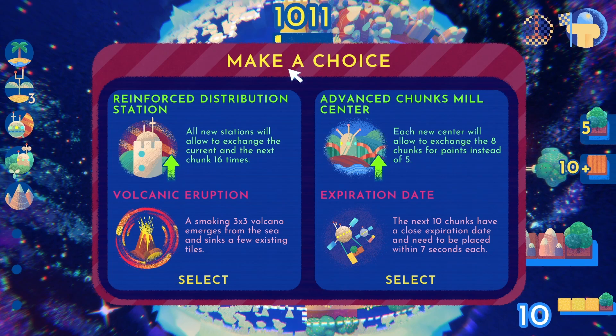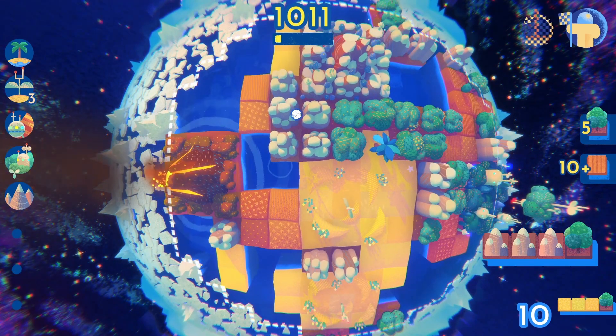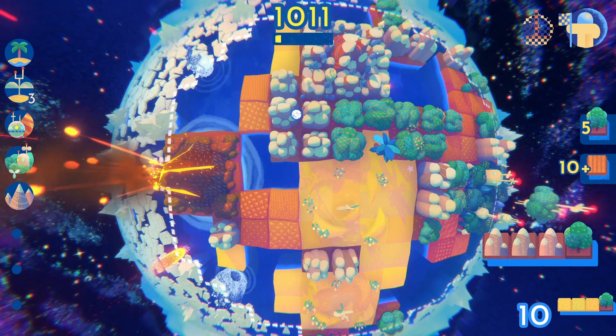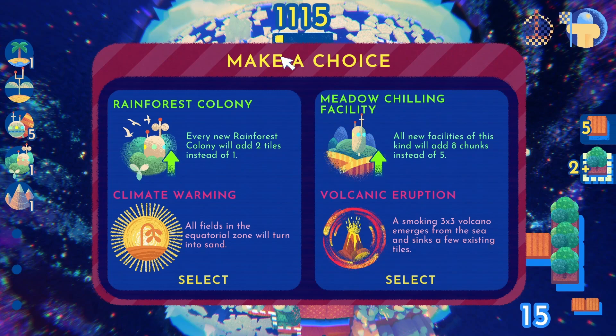For example, you are able to reinforce your station, but there will be a volcanic eruption. Or you can upgrade your rainforest colonies, but there will be climate warming.